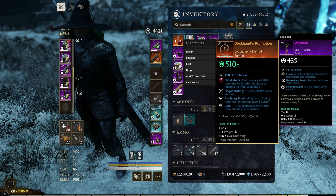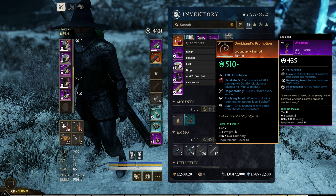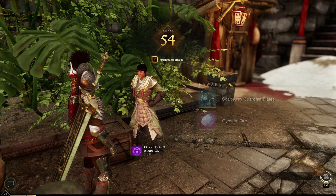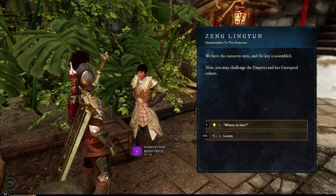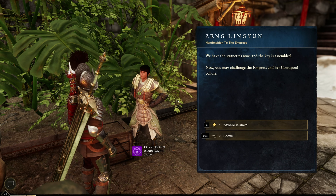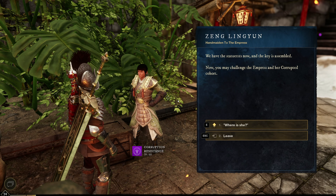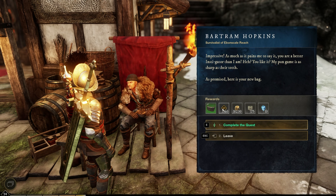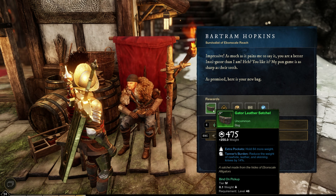We just got the deckhand's promotion: 5/10 constitution, Retaliate, Regenerate, Purifying Toast and Luck — that's actually pretty damn good. We made it to level 54. I've noticed it's taking a little bit longer to get through the quests now. I pretty much finished the original main story quest — I'm at the Tempest part, but I definitely don't feel good going in there yet, so I'm just going to keep blasting. I should have come through here earlier and done this quest to kill Taser Jaw so I could have gotten a bigger bag — I've been close to the limit for a while.